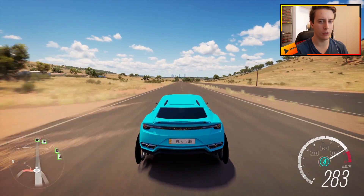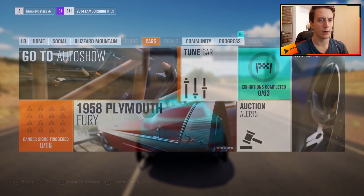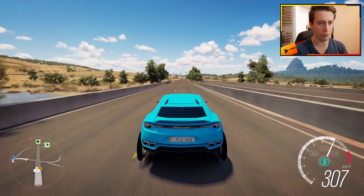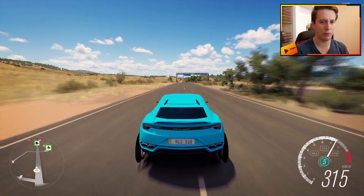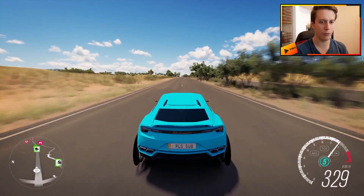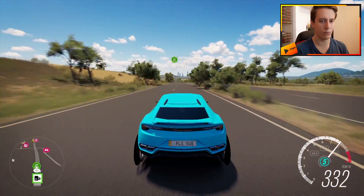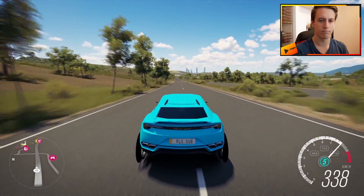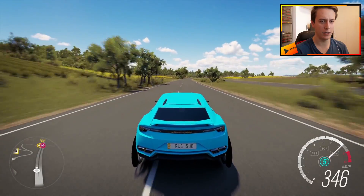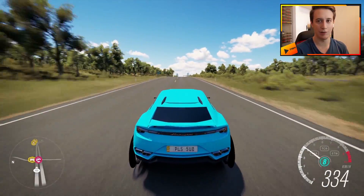Before some of you guys comment this again — the Urus is not gonna reach its top speed in the final gear, because it's gonna reach top speed in around fifth or sixth gear. We've got eight gears and we don't need all eight; we won't go faster if we change up. So top speed is probably in fifth gear. We're hitting around 320... almost 330... 346. As you can see, if I change up gear, it's not really going any faster.